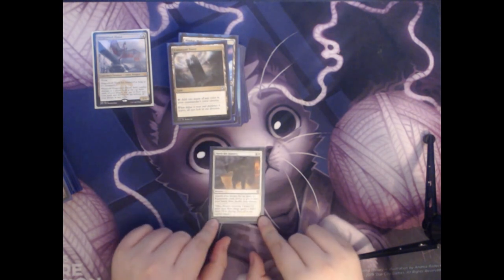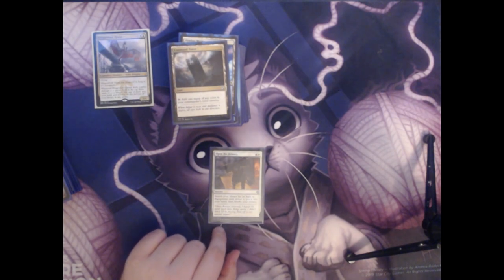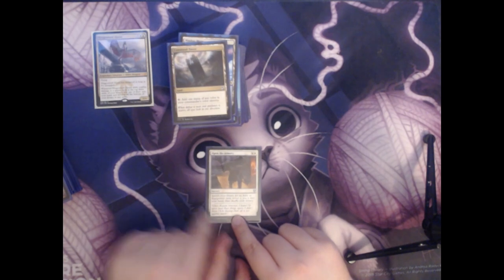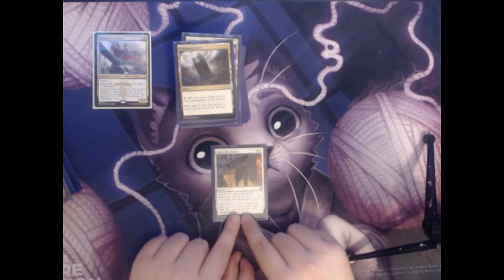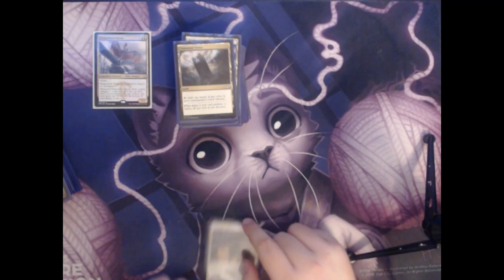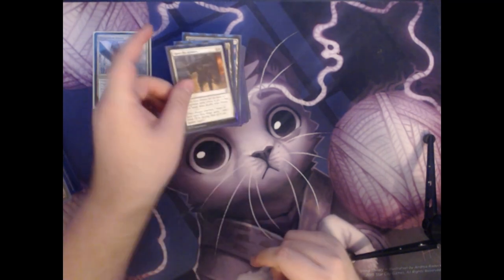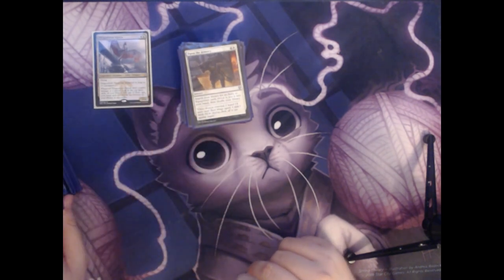Next up we have Open the Armory. It's a single colorless and a white sorcery that allows you to search your library for an aura or equipment card, reveal it, put it into your hand, then shuffle your library. This will let you get any powerful enchantment or equipment to put on Dragonlord Ojutai to more efficiently threaten your opponents. We've already seen some of the enchantments that give things like Double Strike, so this could go get that and make Ojutai more powerful.